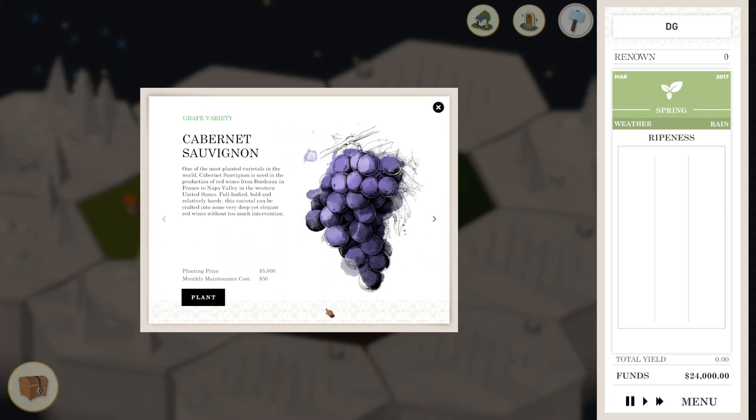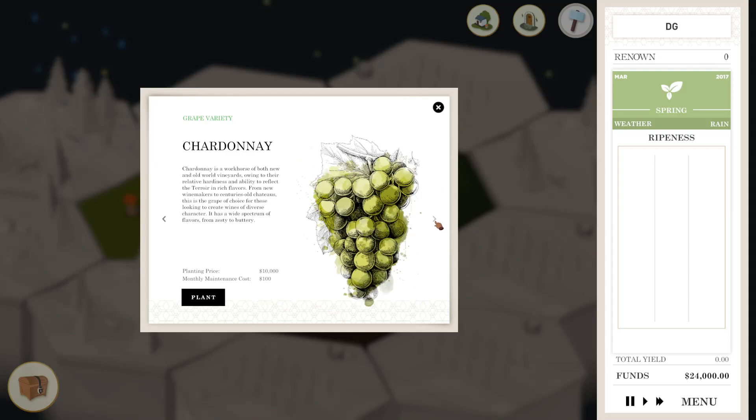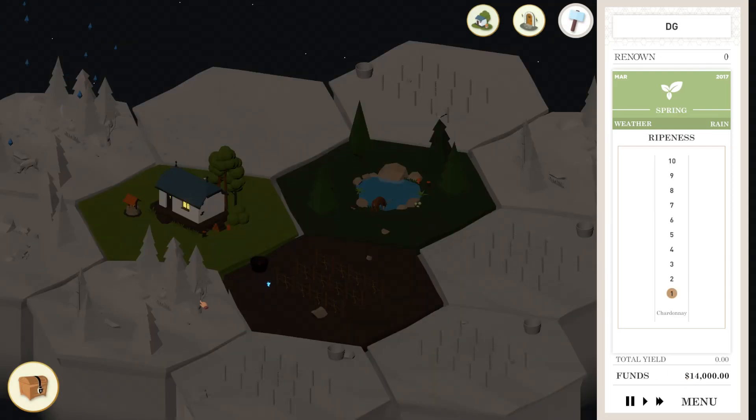So what do we want? Cabernet Sauvignon — I hope I said that anywhere near right — or of course Chardonnay. That's all we currently have. Throughout the game, you're supposed to get access to more wine and different types of ways to refine the wine, but right now I think we got the basic stuff. I know a lot of people praise Chardonnay, and it's also the most expensive of the two options. I believe it's a white wine, hence the green grapes. This cost $10,000 with monthly maintenance of $100. We got $24,000, so I think we can afford it. So let's do that.